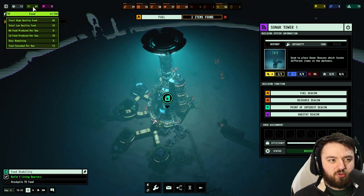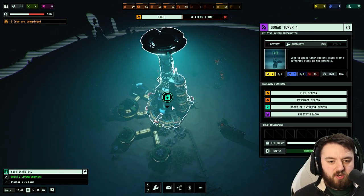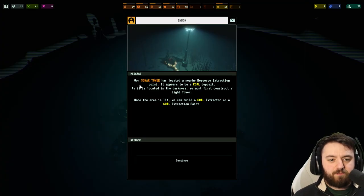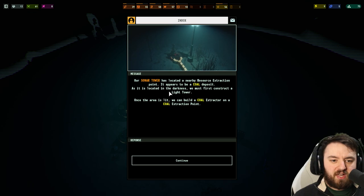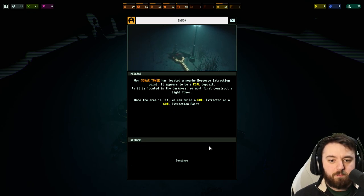We've done that and we're close to stockpiling the 75 food. Our sonar tower has located a nearby resource extraction point — it appears to be coal. As it is located in the darkness, we must first construct a light tower. Once the area is lit, we can build a coal extractor on the extraction point.